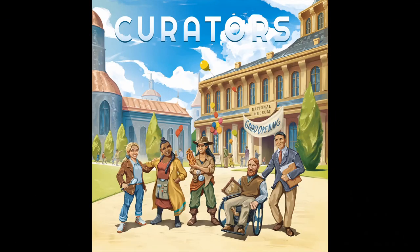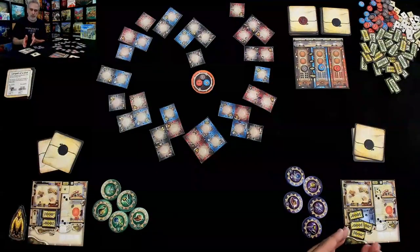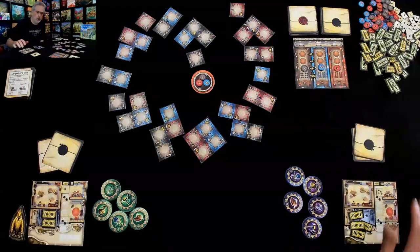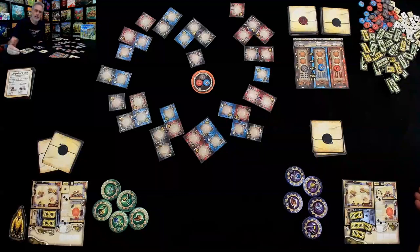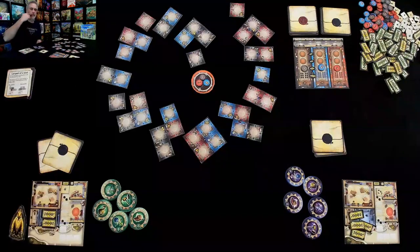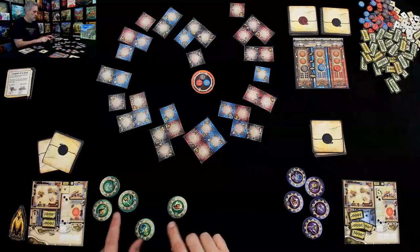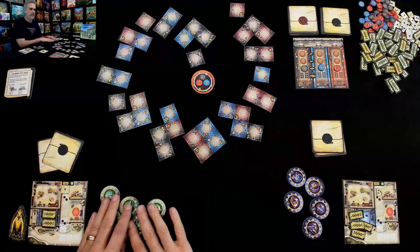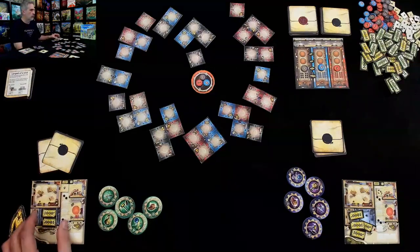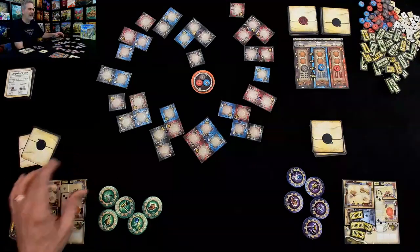Today Roto previews a prototype of Curators. Welcome to my lovely little museum and welcome to Jim's museum. We don't have much in the way of artifacts to show, and that is what we're going to be trying to fix over the course of the game as we build up more and more wings of our museum and fill them with artifacts from around the world. We do all this by leveraging our five different employee types: the Archaeologist, the Restorer, the Auctioneer, the Carpenter, and the Financier. Everybody starts with four grand and one visitor, even though we don't have anything on display.